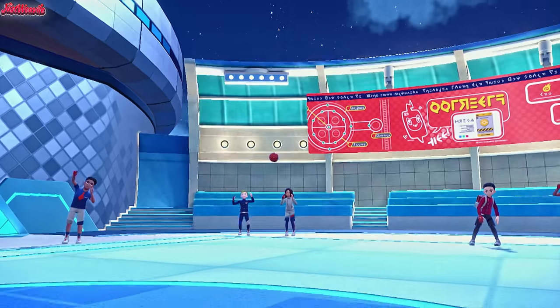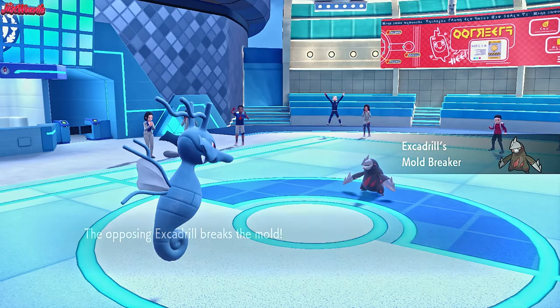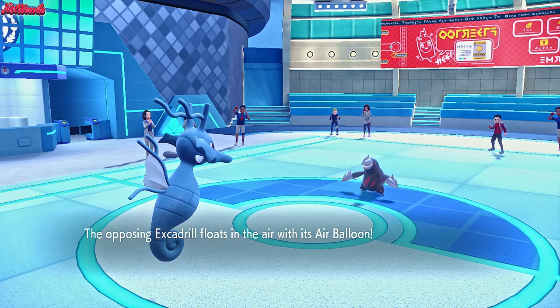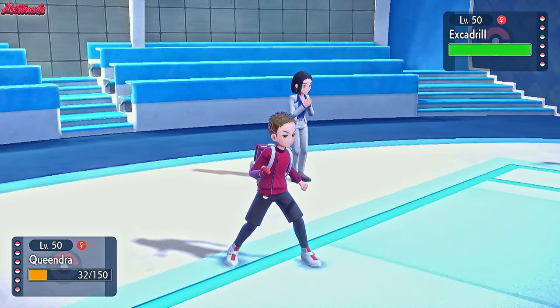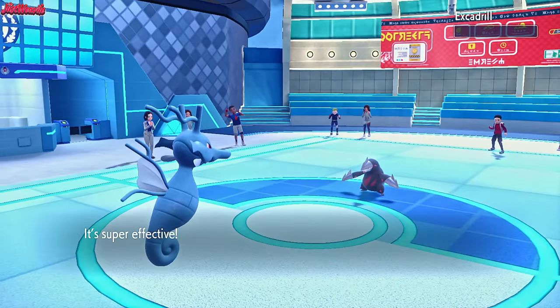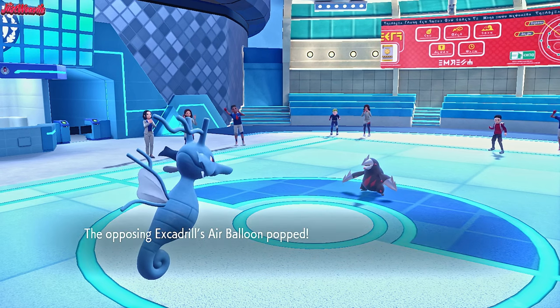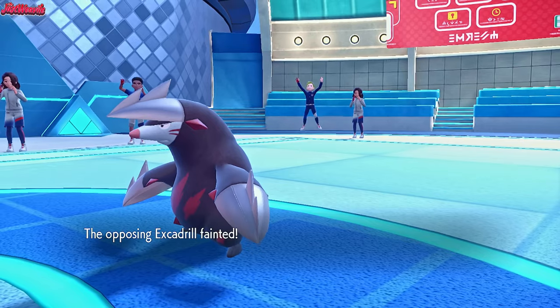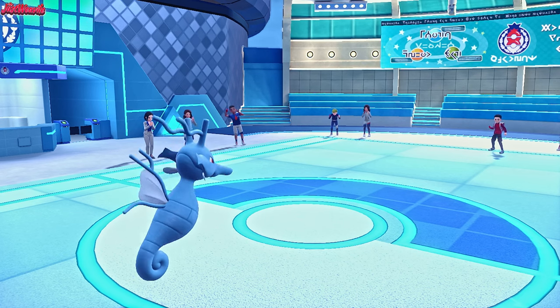Excadrill comes in - that's a good play because they could dodge us. They float in with the Air Balloon. We're relying on Hydro Pump here, so we have to go for it. We don't miss, which is great. Are they Focus Sashed? No, they had Air Balloon. That is a dead Excadrill right there. We have a third crit in a row, which is fantastic - Excadrill cleanly going down.